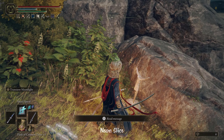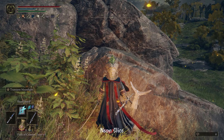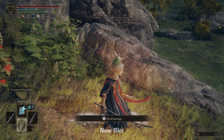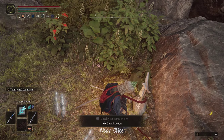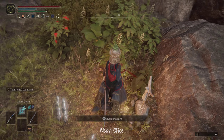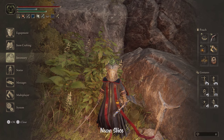Summoning pools are these little statue thingies that you have to interact with to activate them. You can just write down your sign at one, or use the small golden effigy to send your sign to the nearest active summoning pool.